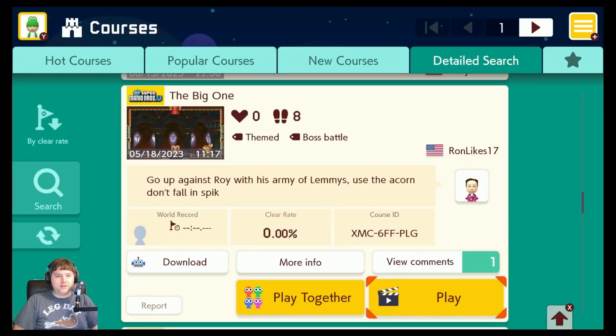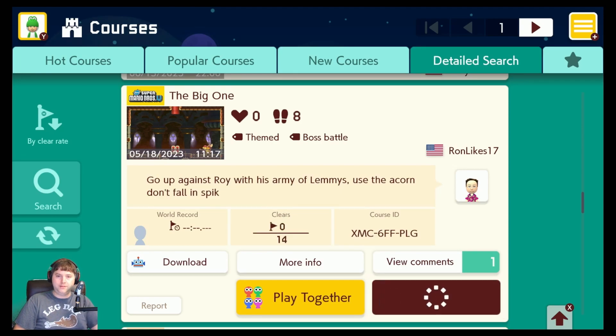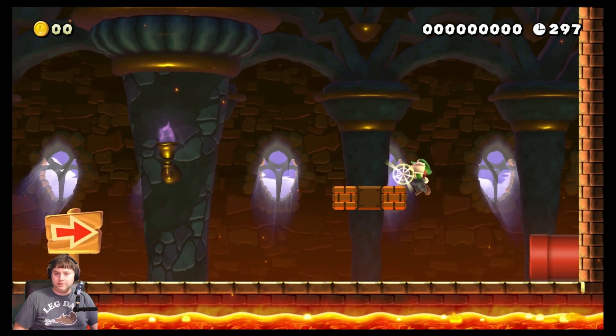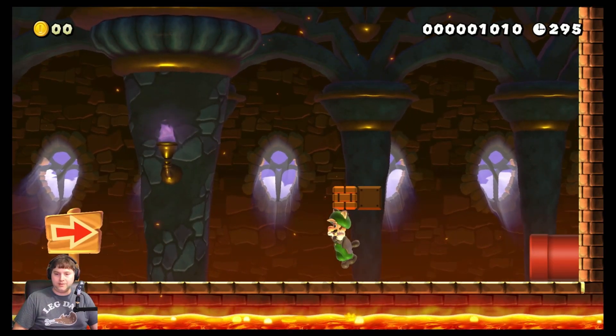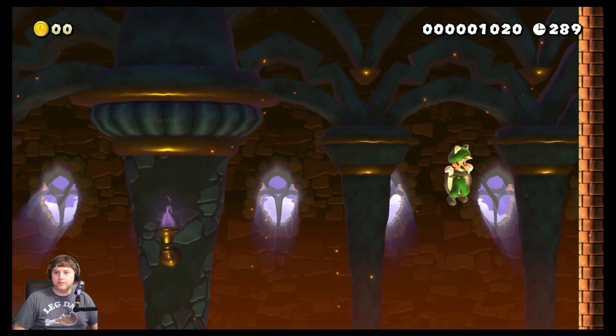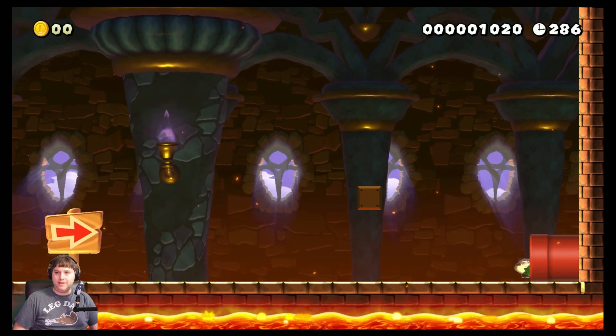It's called The Big One from Ronlike17. 'Go up against Roy with his army of Lemmies. Use the acorn. Don't fall in spike.' So, an acorn suit and spikes and Lemmies. Okay, looks like an acorn suit. Anything else in these? See if there's anything up here. Nope. Well, I guess we will go in the pipe.